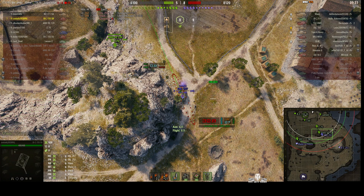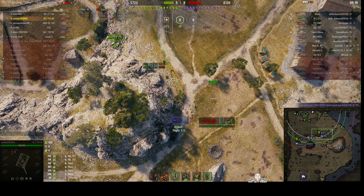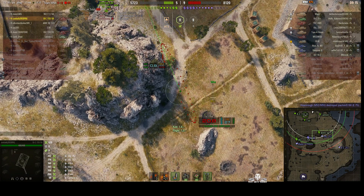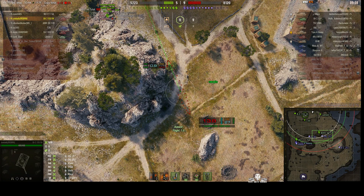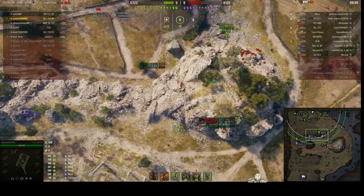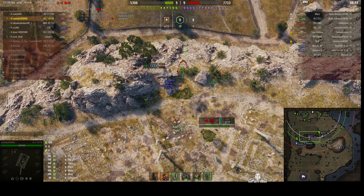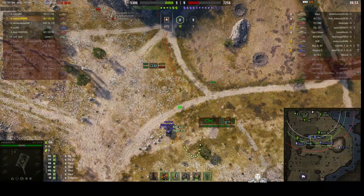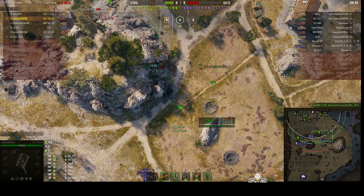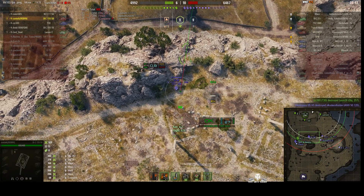We're in reload again. It'd probably be too dangerous to relocate from her current position without being seen — there's an ISM in grid square D3 and an Object 257 in D5. If Zoe were to move, they would see her. The Bat.-Châtillon 155.55 is already down in the dip on the western side, and you don't want two arties in close proximity because it becomes much easier to locate them. But Zoe's loaded and the Object 257 has been killed.